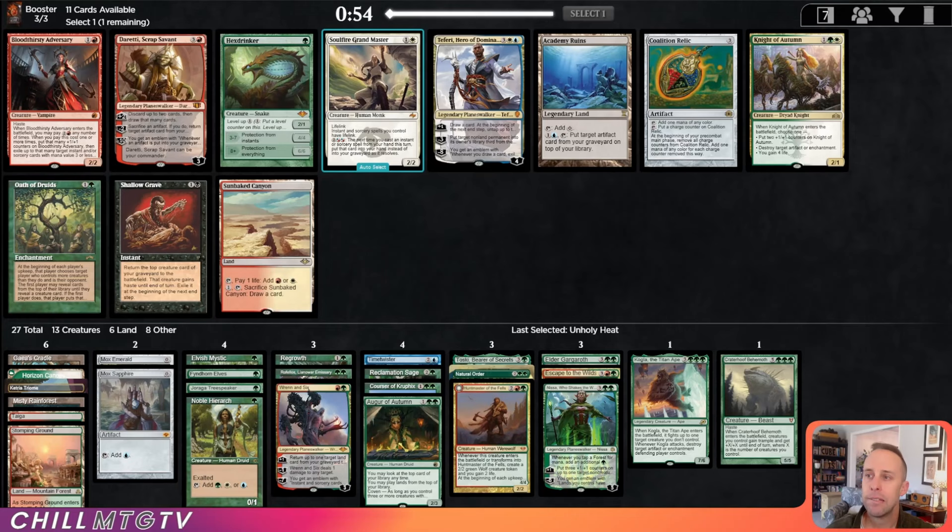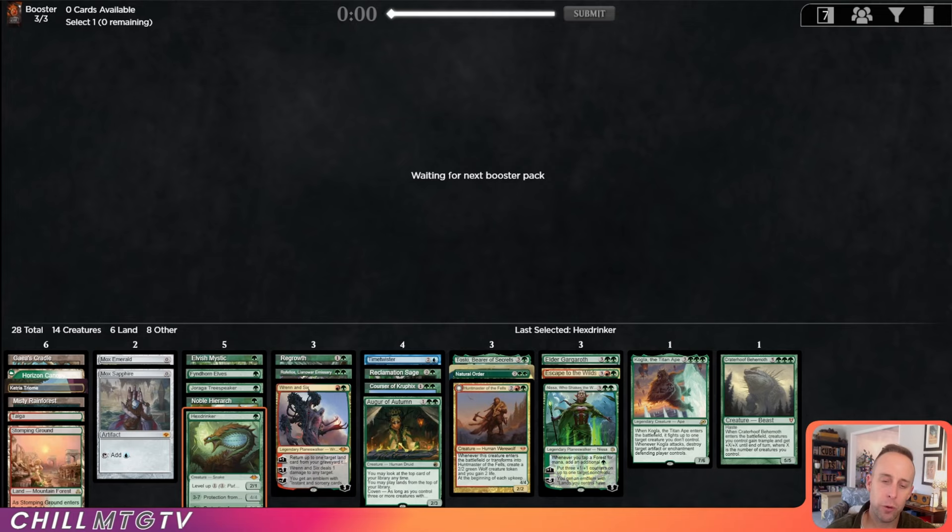Hexdrinker — broken, gotta take it. Totally unfun to play with, but it's too good to pass up for as long as it's in the cube. I'm hoping MTG takes Hexdrinker out of the cube — and when I say MTG, I mean Carmen Handy, that's her Twitter handle.